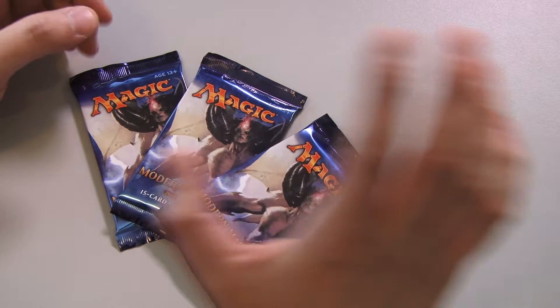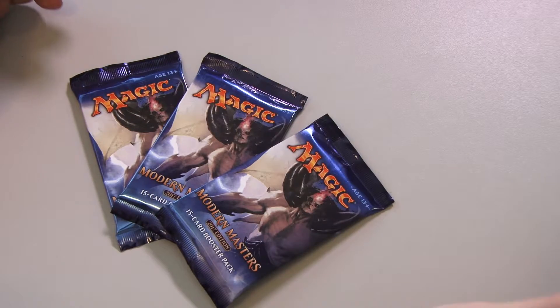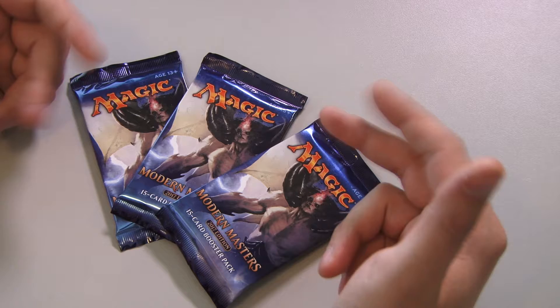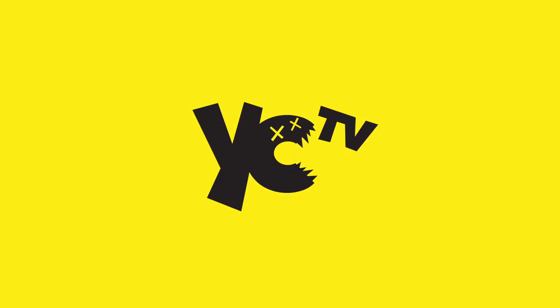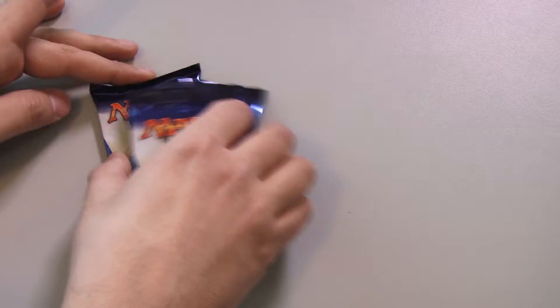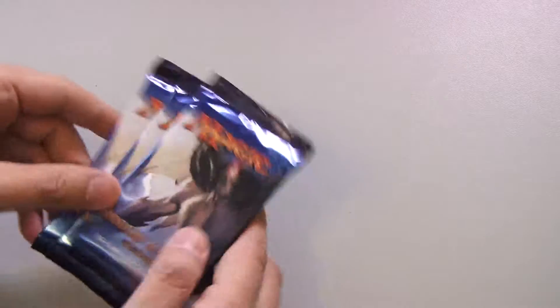YC TV Kraken Packs — a very short but sweet episode today. We're going to crack three packs real quick of Modern Masters 2017. Let's get some fetch — let's fetch some fetches. We are going to be cracking some Modern Masters 2017. Ladies and gentlemen, this is what $30 cash looks like at your local LGS.